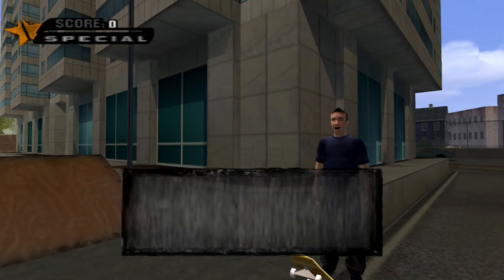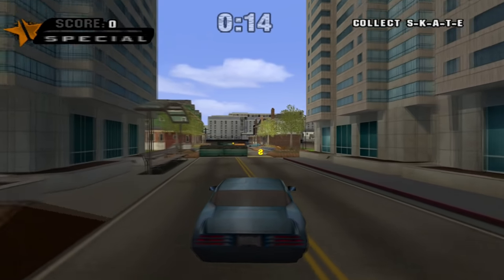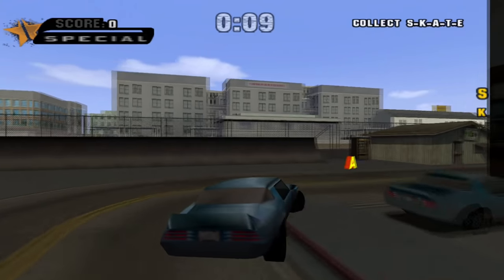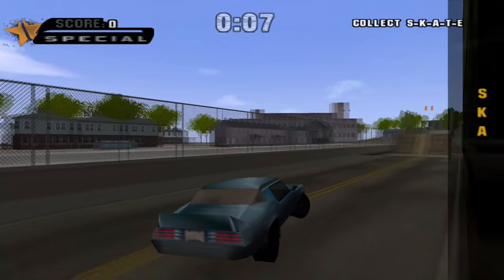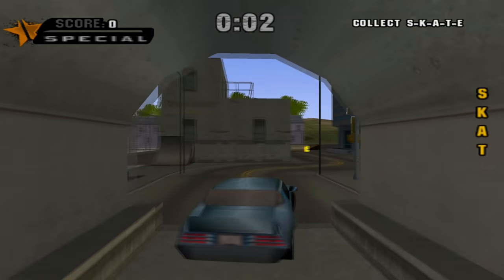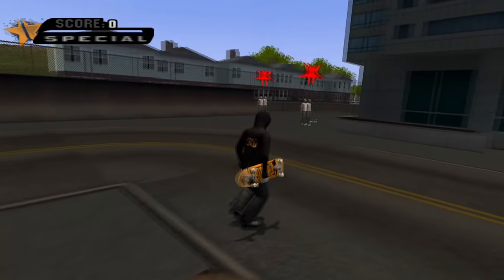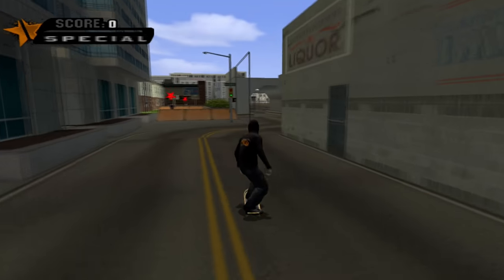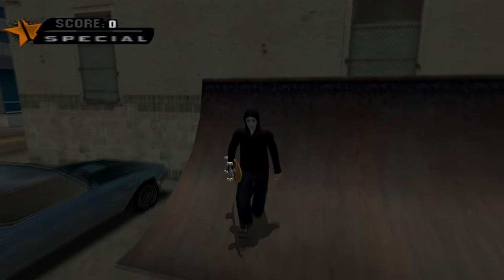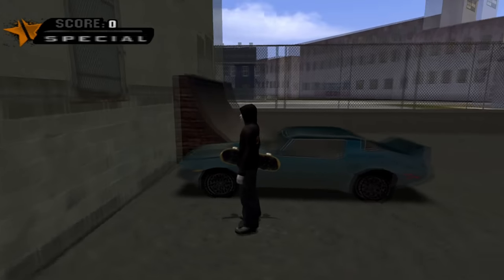We'll kick things off in the create a park mode. When you create a custom skate park, you can also create a custom goal for your park. When you create a goal, you can opt to play that goal in a vehicle rather than on your board or on foot. Doing this on a creative park gives you a car that you can't drive on any other level. It's a made up car but it's likely based on a 1977 Pontiac Firebird Trans Am, according to the internet game car database at least. It appears on other levels as we'll see later, but not as a drivable vehicle.